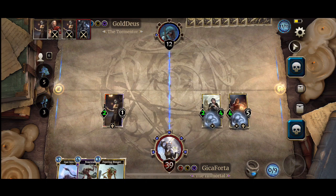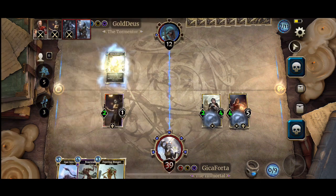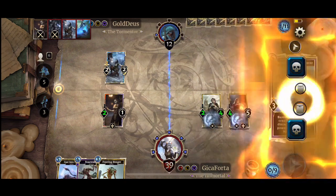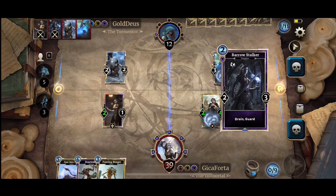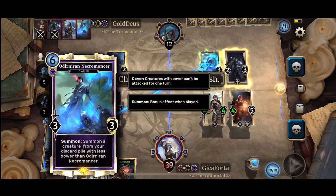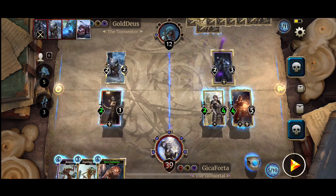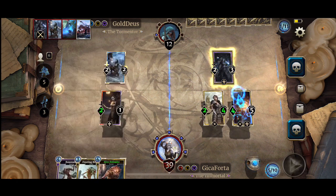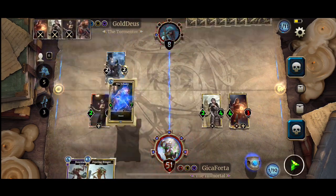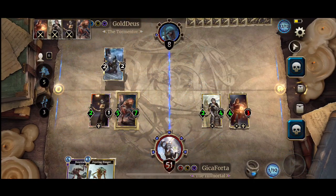We are going to sip some beverage and find a way to get Lethal. Necromancer brings back Barrow Stalker. Let's get rid of those Necromancers because we don't like them at all. Our opponent is now down to 8 HP, and with that Hive Defender, hopefully we have sealed the deal.